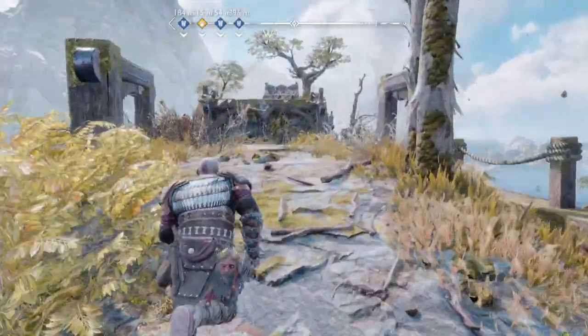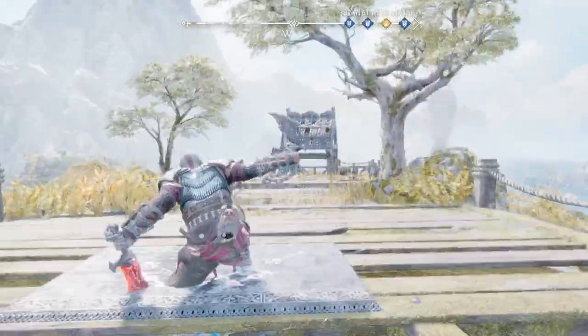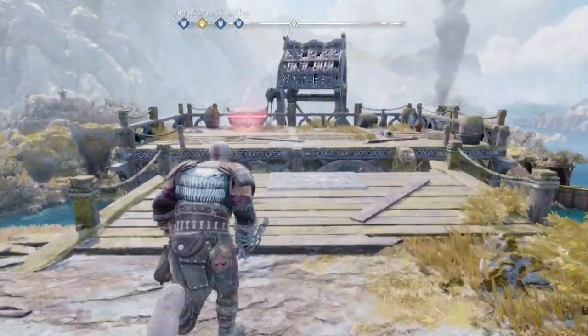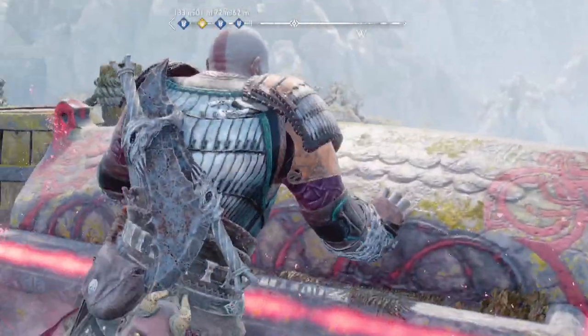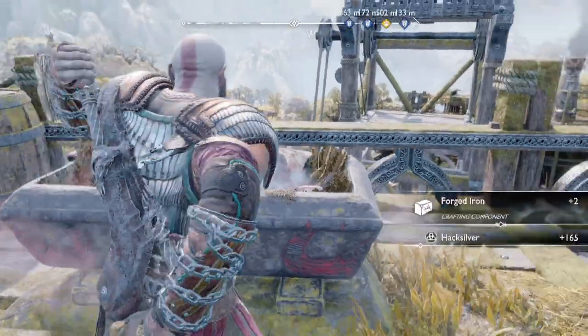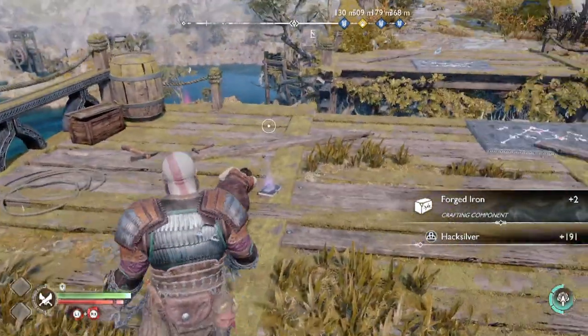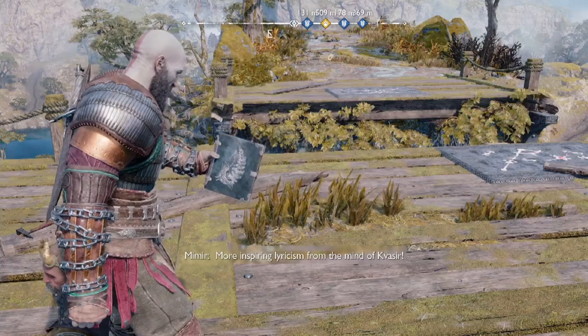Then we're going to head over to here and jump across this. There's a chest at the end of the way over here and a purple lure item on the ground. First we're going to grab the chest — probably just rawhide or forged iron. Yeah, forged iron and some hack silver. You can blow up these for money if you want. And then there's this right here, which is another piece of lure.